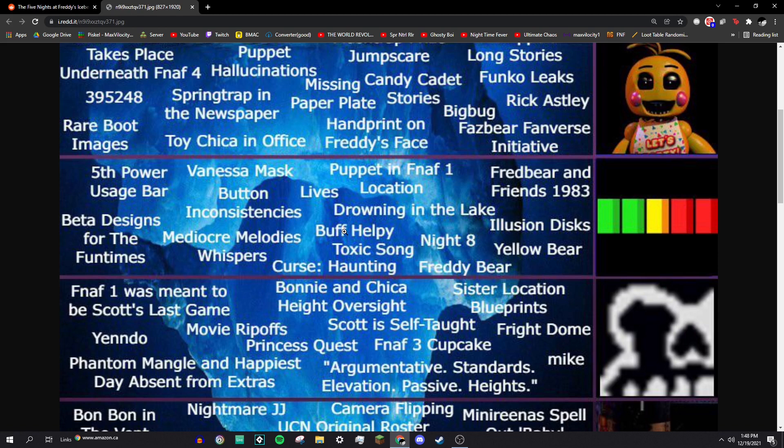Buff Helpy is a meme in the FNAF community about Helpy — the tiny little bear introduced in FNAF 6 — being super big and buff, kind of like Buff Suki from the Doki Doki Literature Club community.